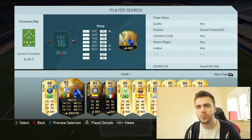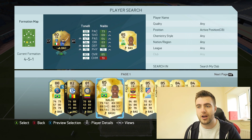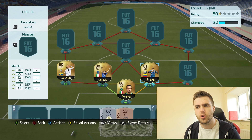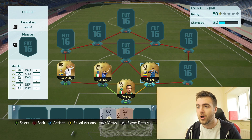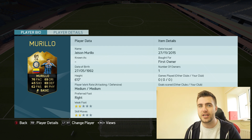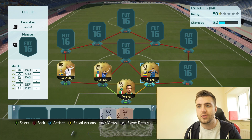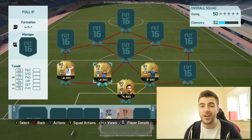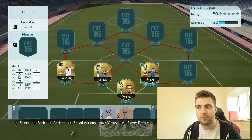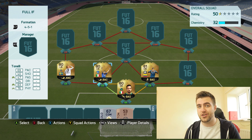Then we have two pretty solid centre-backs. We have Matip who got upgraded, but he's not going in the squad. We do have two upgraded players though. I'm not sure if Tonelli was upgraded, but I know for a fact Murillo definitely was — he's gone up on his inform from 69 pace to 76 pace, a mega pace upgrade that makes his card look completely different. Six foot, good pace, good defending, good physical. Tonelli is in here just for chemistry but he's still a really solid player.